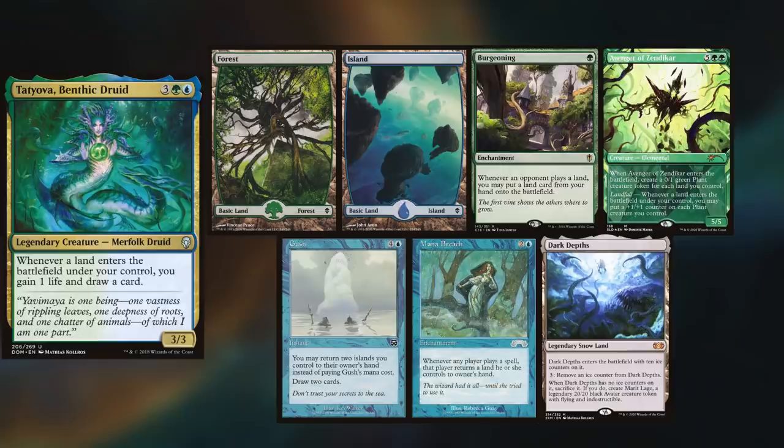Sparky is playing Tatyova, keeping a Forest, an Island, Burgeoning, Avenger of Zendikar, Gush, Mana Breach, and Dark Depths.